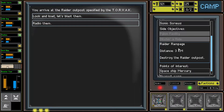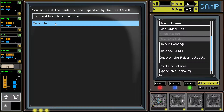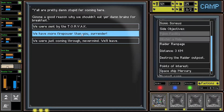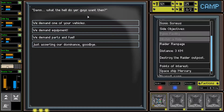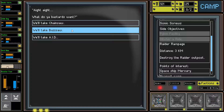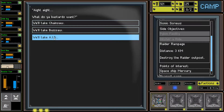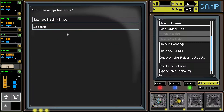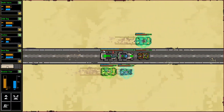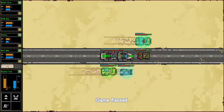We've got to do the raid, a rampage. Radio them: you're pretty stupid for coming here, give me a good reason why we shouldn't eat your brains for breakfast. We have more firepower than you - surrender. What the hell do you guys want? We demand equipment - we'll take the AID, thank you. Now we still kill you.